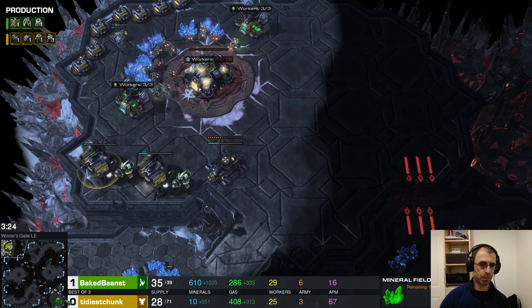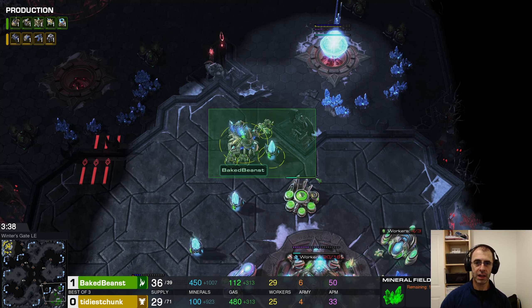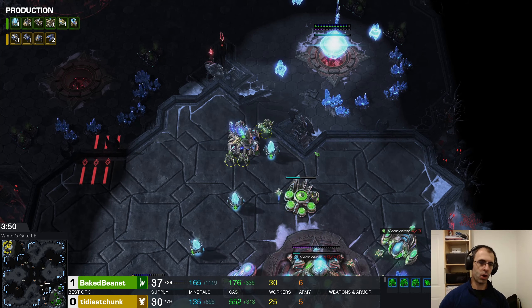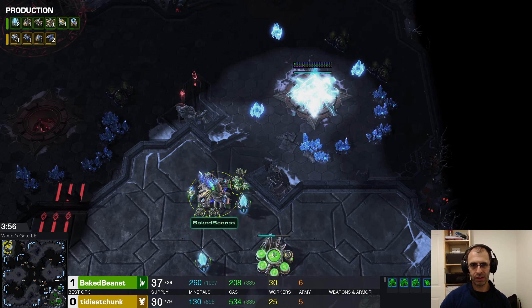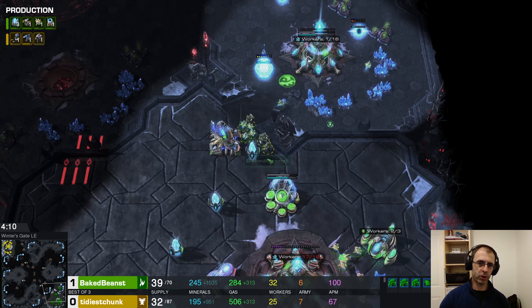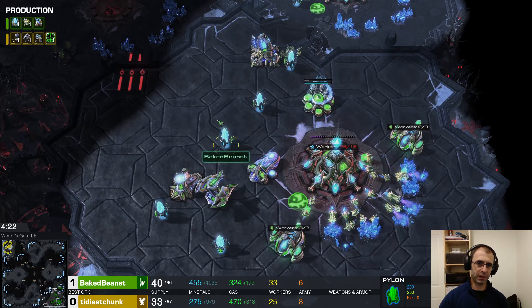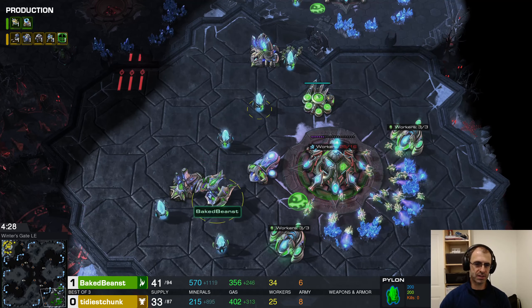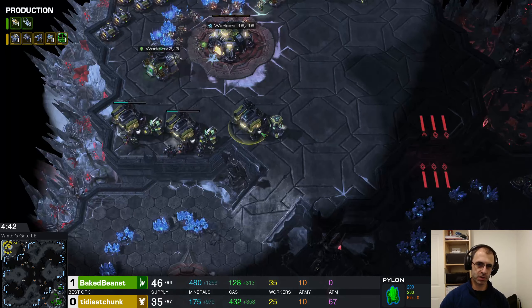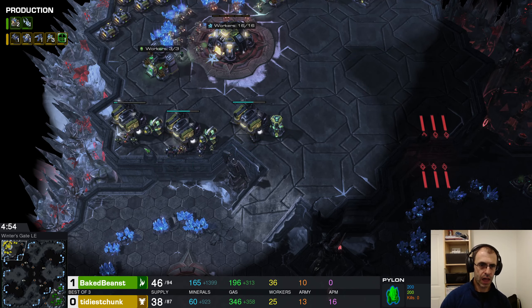With that said, Baked Beanst is fast approaching their supply cap. As a general tip for playing StarCraft, get into the habit of just glancing up at the top right corner of your screen occasionally. Check your supply — are you going to be supply blocked soon? If so, start building pylons before the block, because they take time. Also check your resources: if you have a lot of unspent minerals, build more production buildings so you can produce units faster.